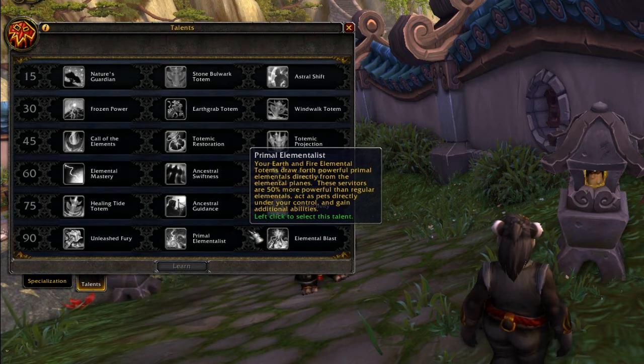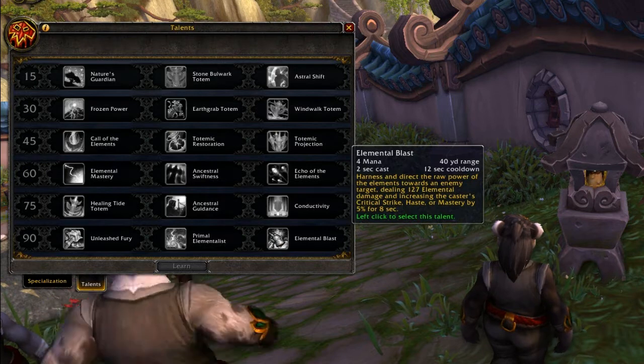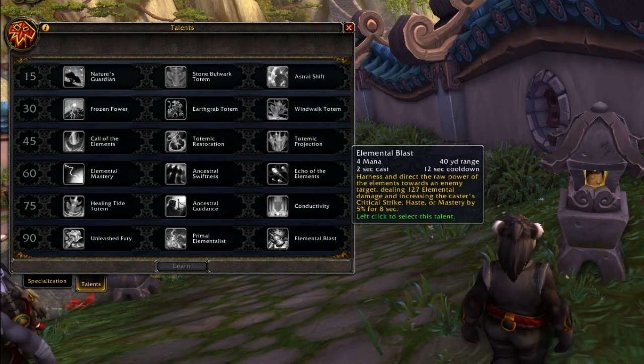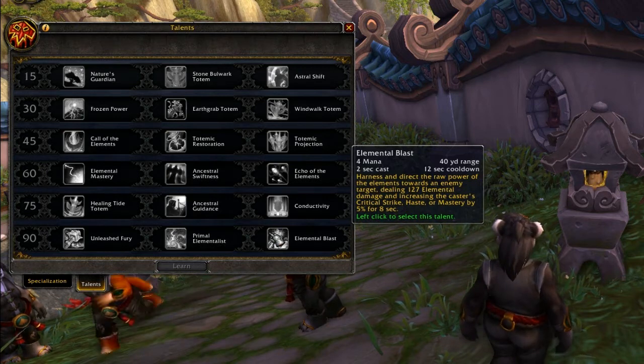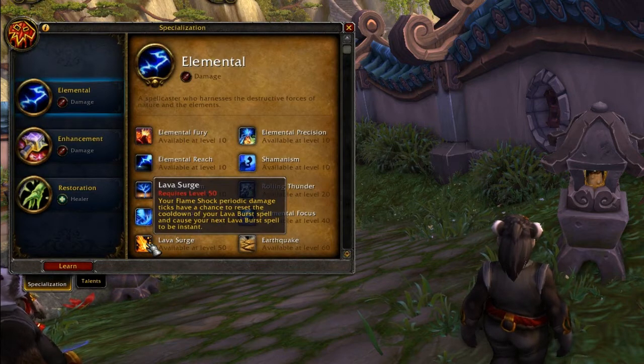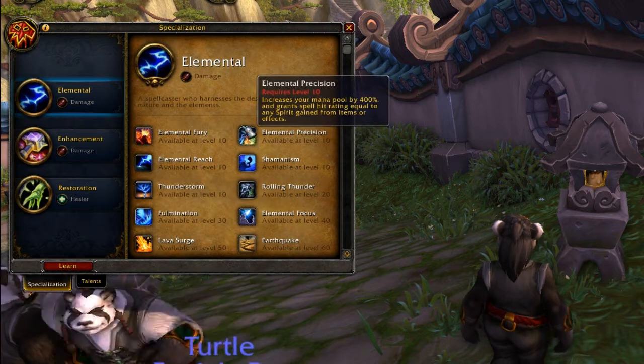Elemental Blast harnesses and directs the raw power of the elements towards an enemy target, dealing damage and increasing the caster's crit, haste, or mastery by 5% for eight seconds. The stat gained is probably based on which spec you are. It's a two second cast with a 12 second cooldown and a 40 yard range - it appears to be a frontal cone AoE or at least a frontal AoE.